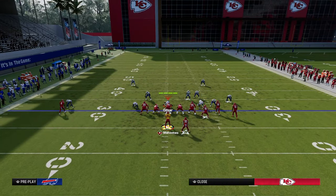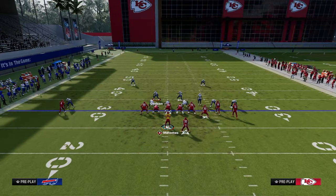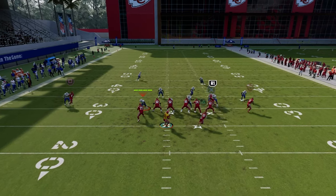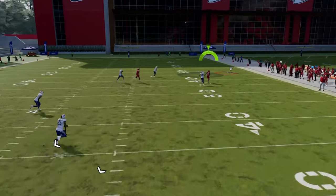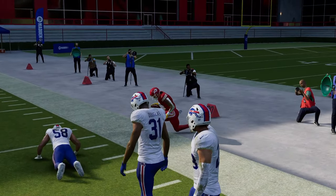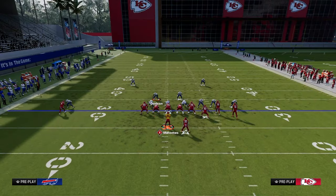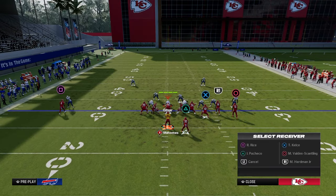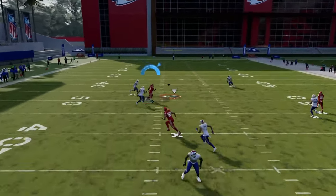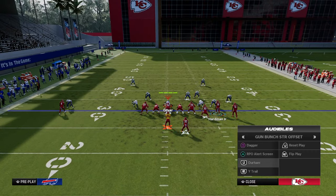The next route combo out of Wide Trail: drag the slot, flat the outside bunch receiver — this is a cover one robber specialty. This combo isolates the running back in man-to-man coverage and takes advantage of the fact they don't have safety help on the right side. Once the running back cuts up field, he's going to get a step over the top of that defender and oftentimes it's going to be a huge play over the top. If they're running cover two man with safety help on the right, you'll want to throw that post route over the middle — you'll have to throw a little sharper, but it's still available.